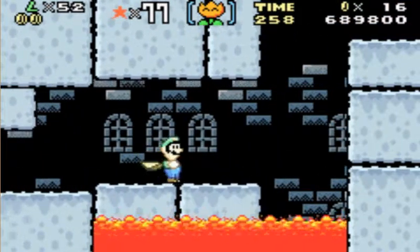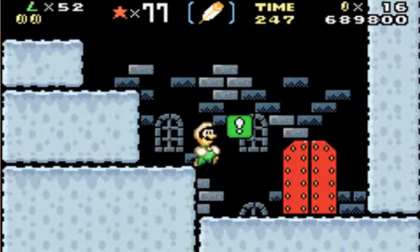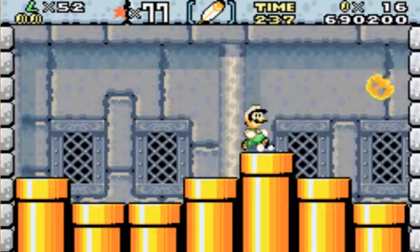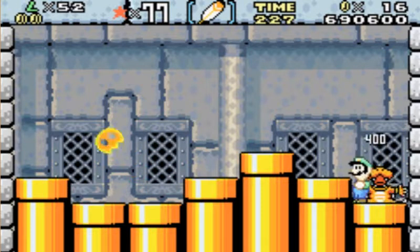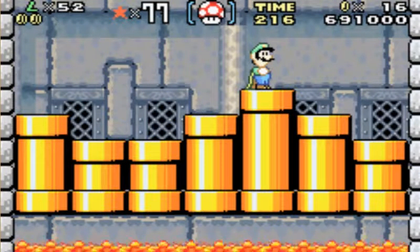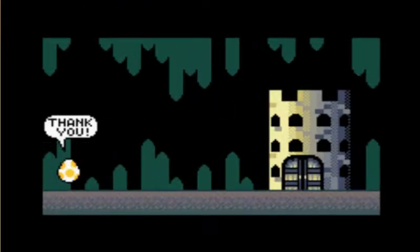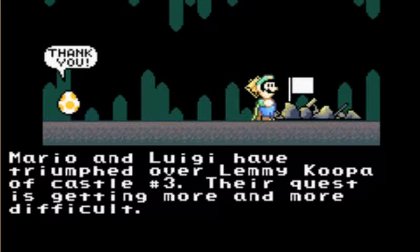BURN IN HELL! Anyways, I don't remember how this boss plays out, so we'll use the Fire Flower. Oh never mind, this is this guy. We just jump on him - jump on the right one. It's funny how he goes brown. Three hits is all it takes. Did you hear that? It was like Godzilla sound effects. We got the cave egg and it's the yellow one. Mario and Luigi have triumphed over Lemmy Koopa of Castle number 3.